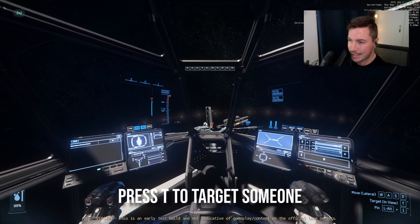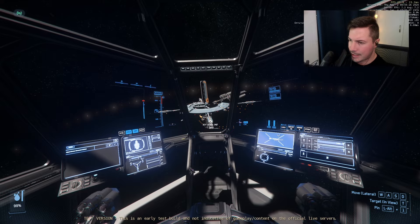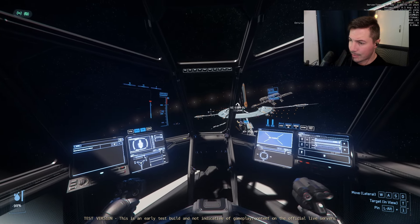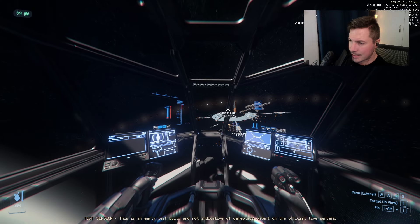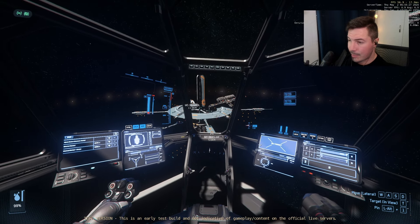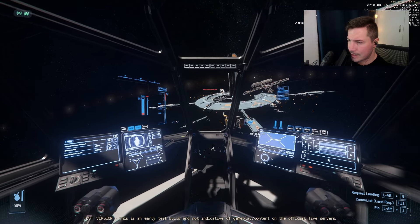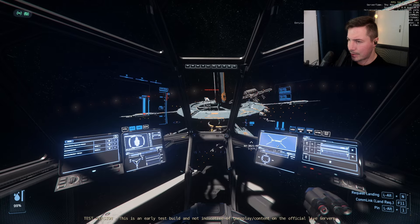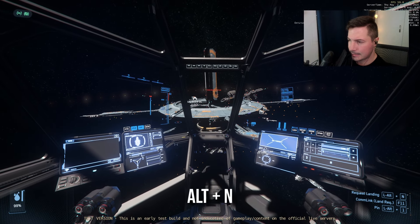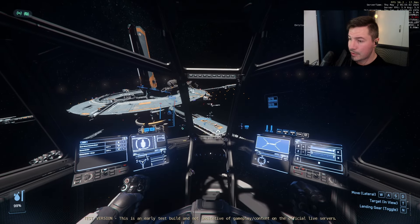If you want to target somebody in combat, just press T and you should be able to select them and start firing. Let's get to the station so we can dock — a dedicated combat guide will probably be good for you too. At the station, Alt+N will request docking.